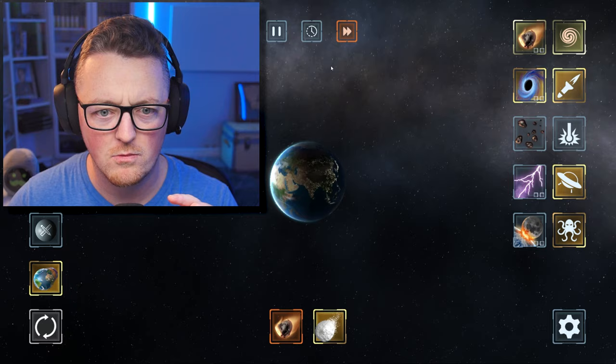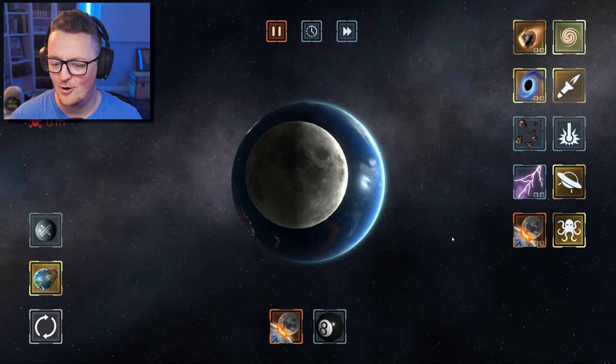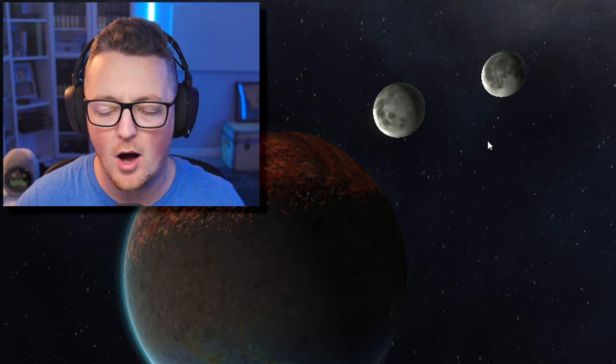Where'd it go? Did it just leave orbit? What just happened? So yeah, there's definitely a moon. It's there. It's orbiting. And I'm gonna try this again. Can I just throw a moon into the moon? Let's just send the moon at the moon. My moon is just way too slow to do the job.